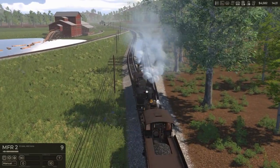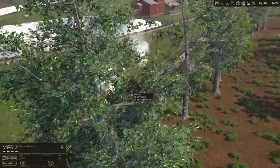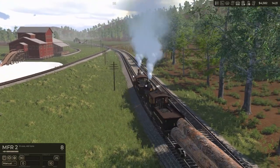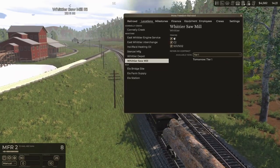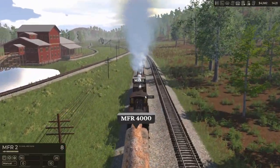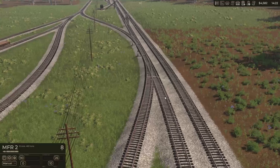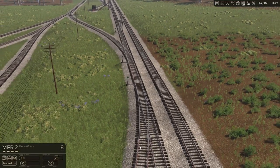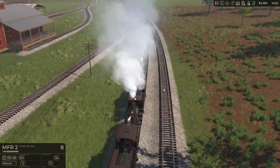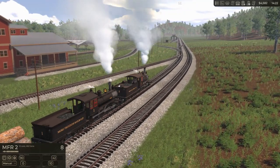We're pulling up to the sawmill now, and we have three options for tracks for the sawmill. I'm wondering if these cars just need to go where they were originally, which is the track over here on our left. So if I bring up I and go to Whittier Sawmill, that is R1. I wonder if these will tell me where they need to go — it does not tell me where they need to go. We're going to bring it up here, get past this switch, and back them into that branch line. We've definitely got some weight behind us going up this hill.